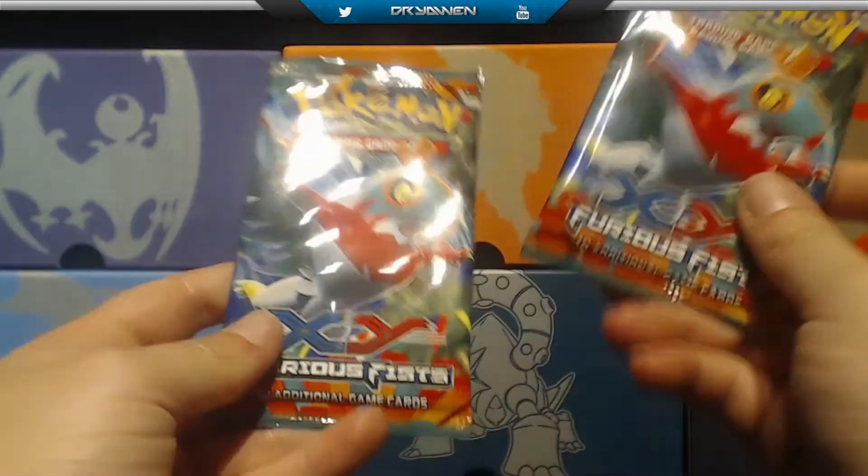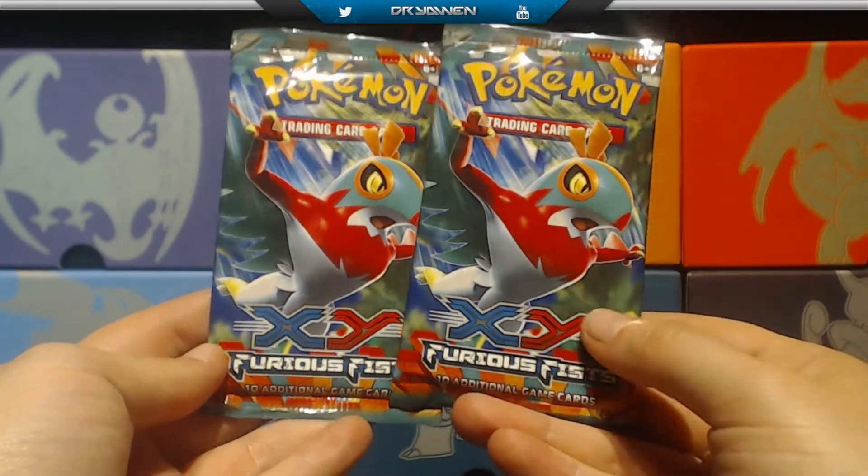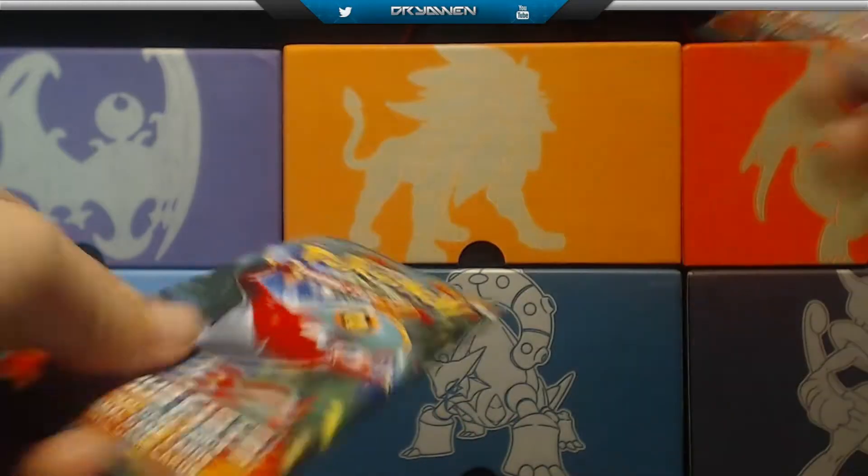And now for the great reveal of two — it's the Furious Fists booster packs. Both have Hawlucha. Let's just open them up.